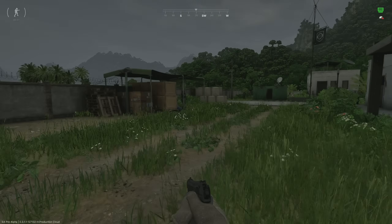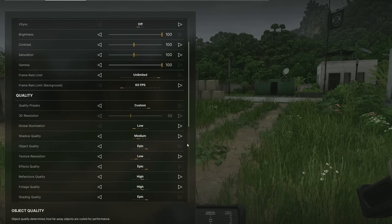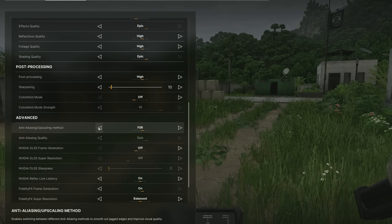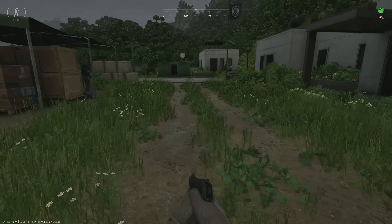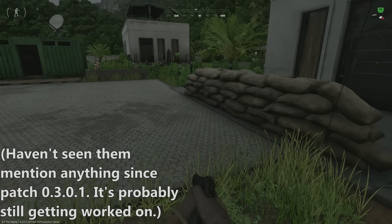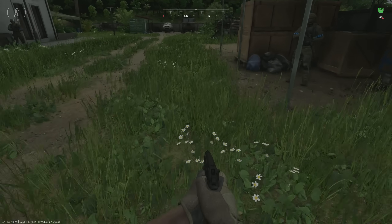Another thing to note with these upscalers: running the low global illumination quality setting causes a lot of shimmering on shadows in-game. This is alleviated if you switch to medium global illumination quality, or if you switch off FSR or DLSS. If I switch to TSR — temporal super resolution — you can see the foliage is not shimmering anymore, even though I'm still running at 50% native resolution. There's still some shimmering artifacts in the distance, but the bug with FSR and DLSS causing shadow flickering is something being worked on by Madfinger Games.